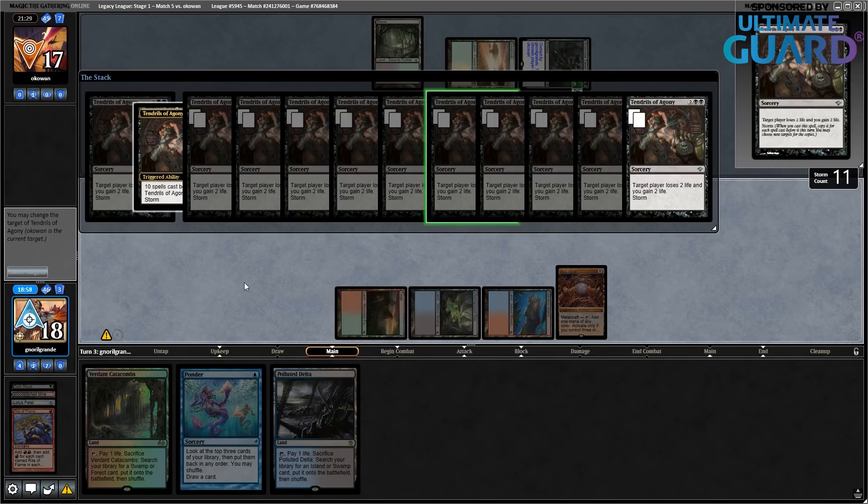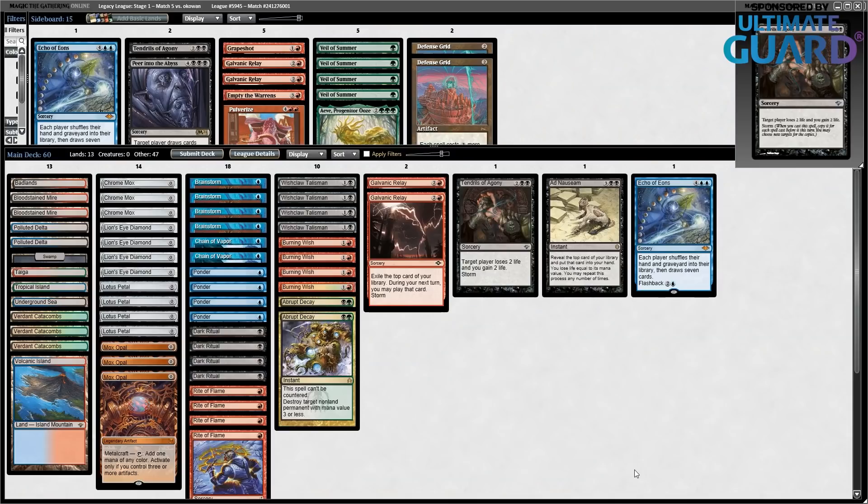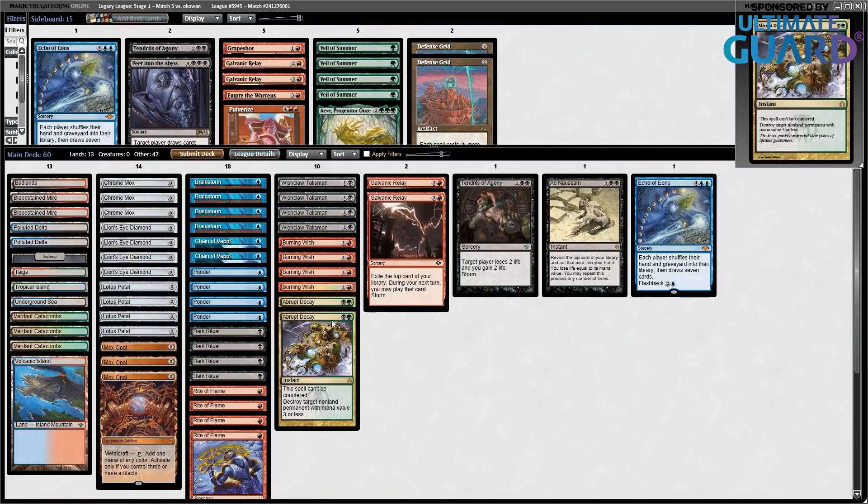So we go to the final game of this league against Abzan Maverick with Collected Company. Now I want to bring back the Veil of Summers, but since I'm on the draw I don't want to. Let's stick to Abrupt Decay, Chain of Vapors, and Relays. Let's go with this.